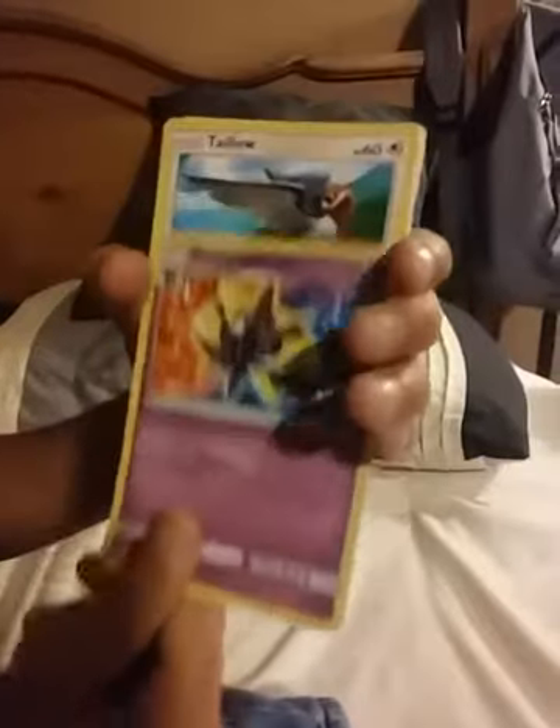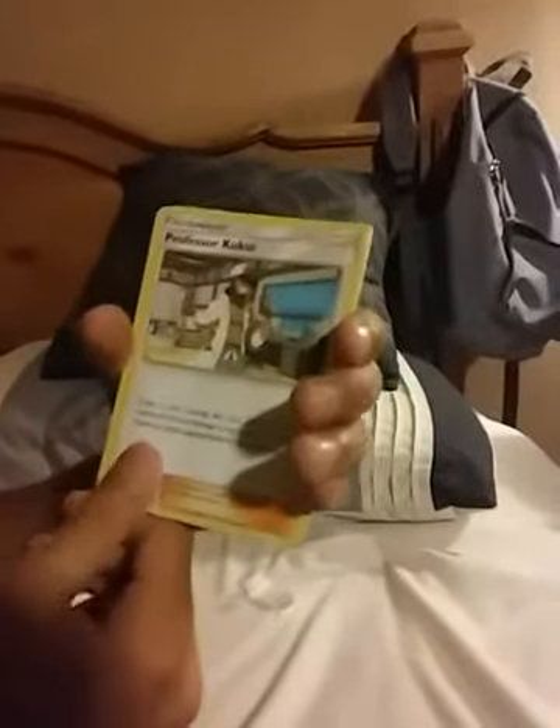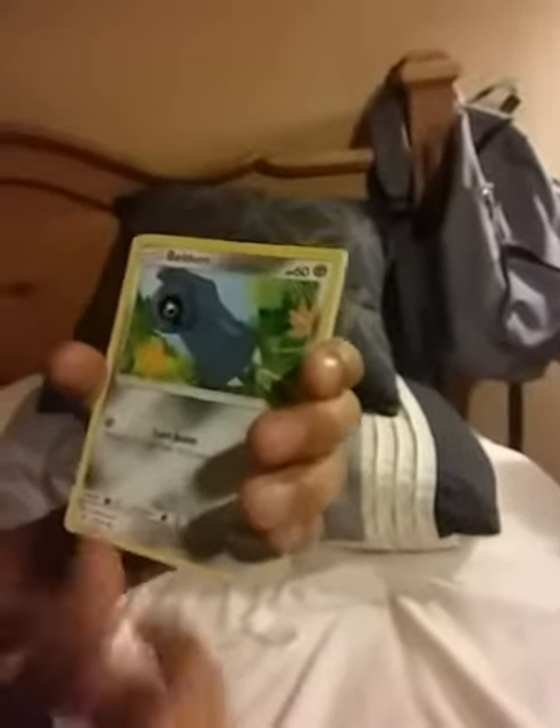Metal energy. Cosmog again. Talo, Talo. Energy, energy. Professor Kukui. Kukui. Altar of the Sun. Oh, is there a two pack? It looks like a two pack - it says sometimes there's one, two, or three. Buildum. Metal energy.